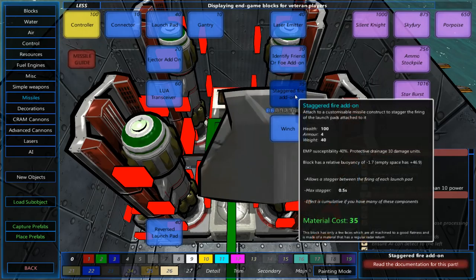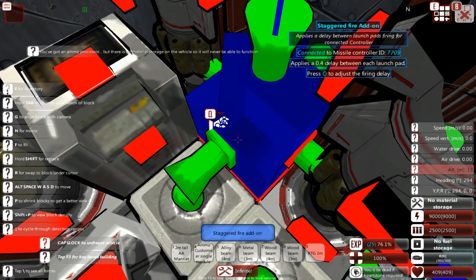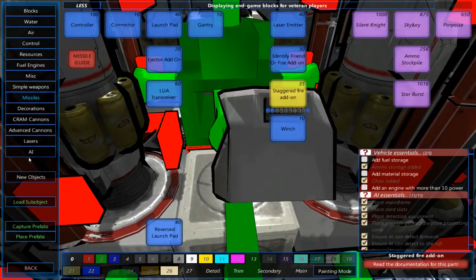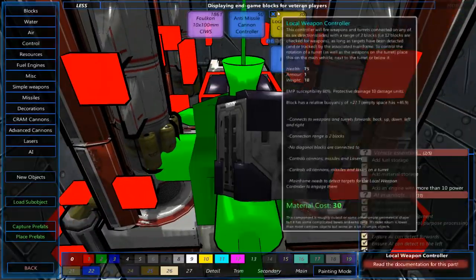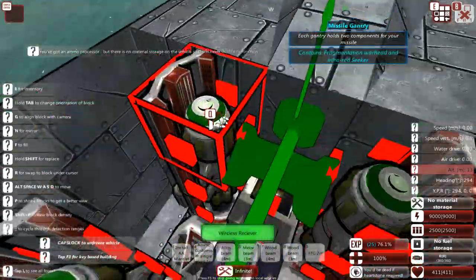Let's add a couple of staggered add-ons to make sure that it doesn't fire all four missiles immediately — I'm going to have a short delay between those. Next up, a local weapons controller. And finally, we're going to be adding a wireless receiver.